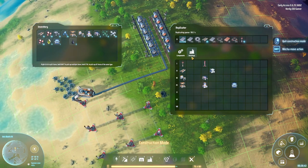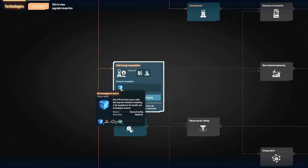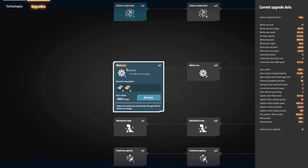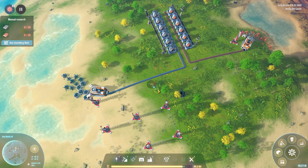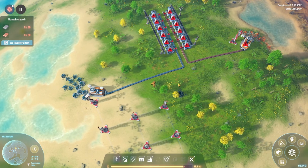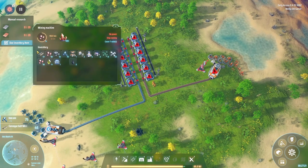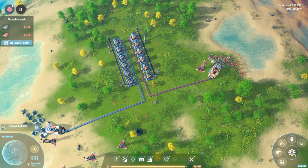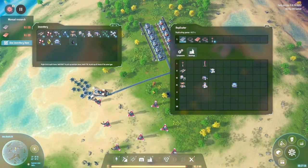We aren't done with the research yet. From now on, we need electromagnetic matrices for all our research, except for the mecha core where we need 20 of each. Let's activate that — it'll give us an extra 40 megajoules of core energy, which I kind of like. We're hard up for power right now, and that's because it's all being drained. But soon we'll have a Tesla Tower to connect the two grids and all will be fine.